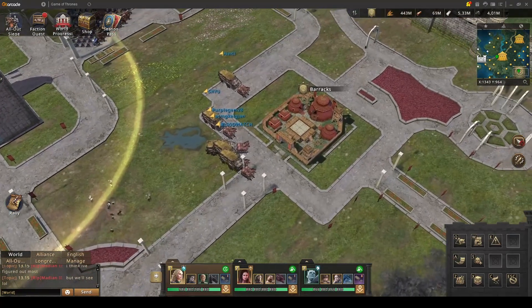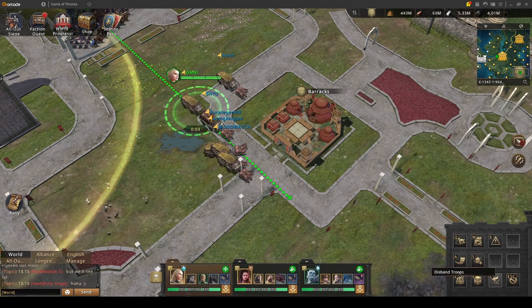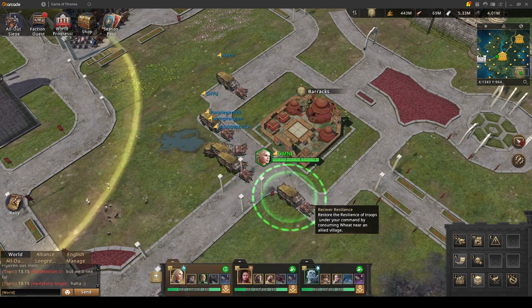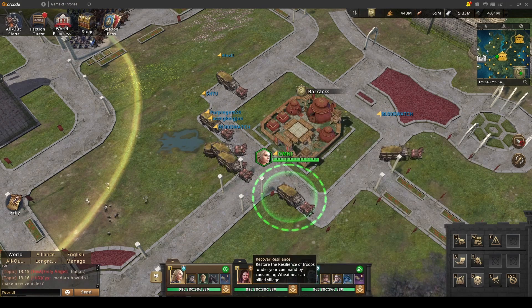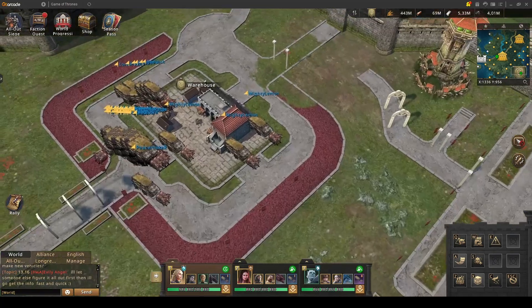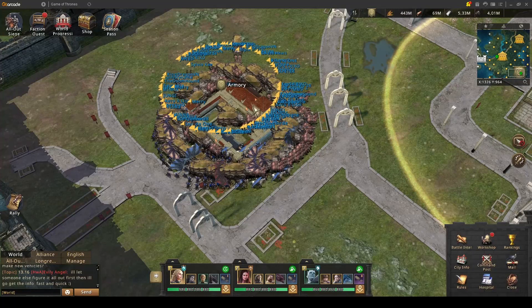Lastly, the barracks building: if you want to change your commanders or your wagons, you need to walk next to barracks to change any of those. There is a button C which says disband troops — pressing that disbands your deployment so you can reset. So basically, barracks is to configure your commanders and troops, the warehouse is for resources, and the armory is to construct wagons.